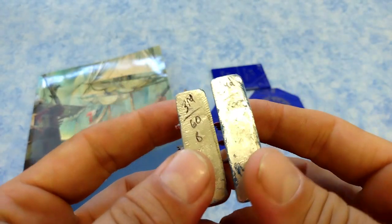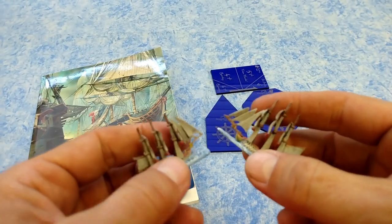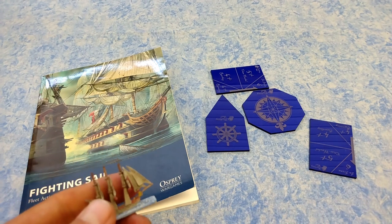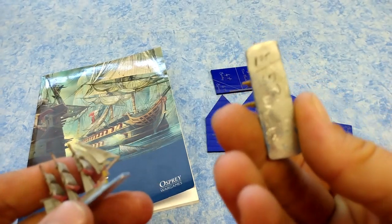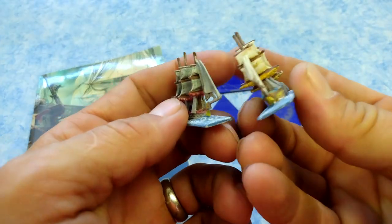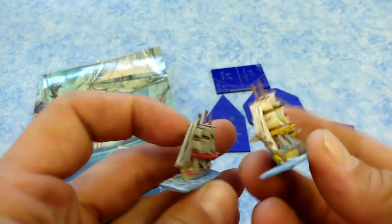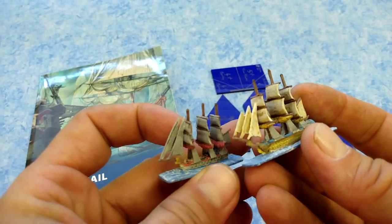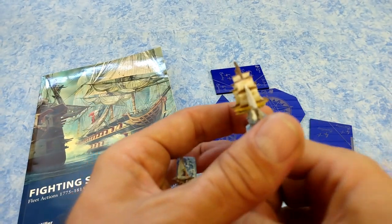I wrote down on the bottom: second-rater 100 guns, third-rater 60 guns. There's quite a difference. They are going up against the Dutch. Here we have a Dutch first-rater with 130 guns — compare that to the third-rater. I also wanted to show the difference in sails: the grayish white versus the yellowish white.